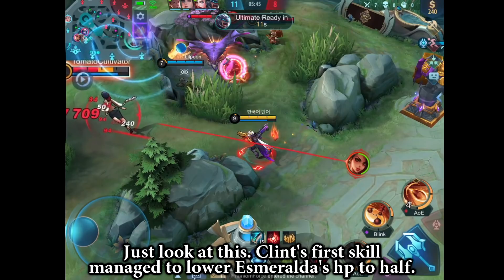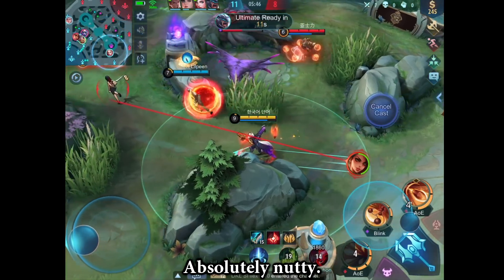Just look at this — Clint's first skill managed to lower Esmeralda's HP to half. Absolutely nutty.